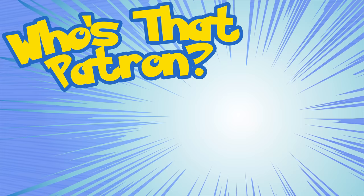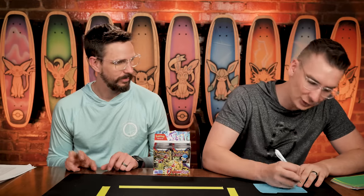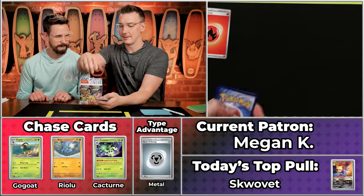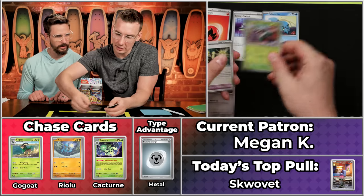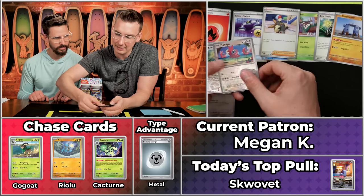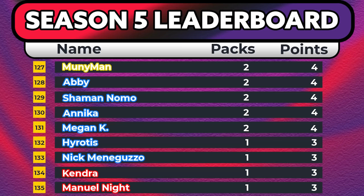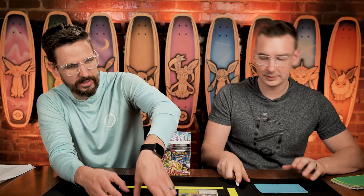Next up is Megan Kaye, who's been watching CBB since 2016 — is that the year Moana came out? Megan Kaye has got two points thus far on the season. We have Energy Switch, then the Varoom scores! Launcher, Skiddo, EXP Share, Stonjourner, Penny, Flamigo, EXP Share again, and Arboliva. Just a two-point pack, bringing Megan to four points to close out the season. One of the rare people taking advantage of today's type advantage — well done!